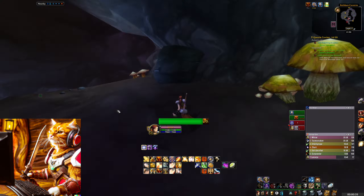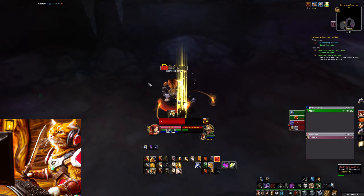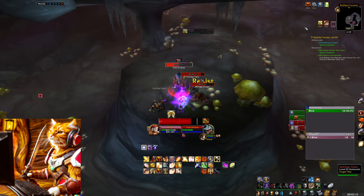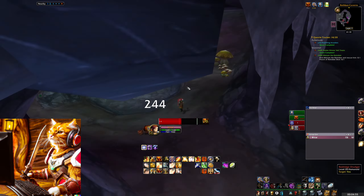They drop wool cloth and linen cloth which you can sell at the auction house. The main point for farming here are the mining ores. You will find copper, tin and silver veins which you can mine.